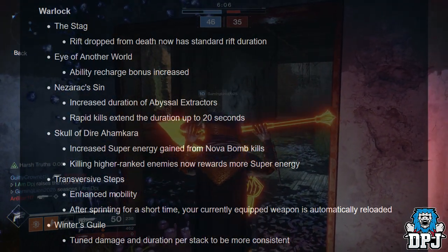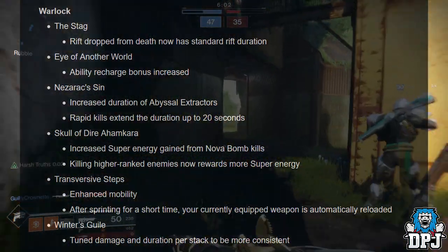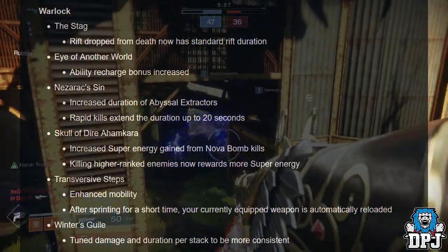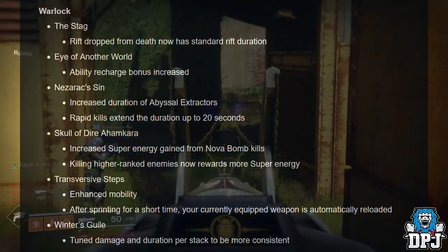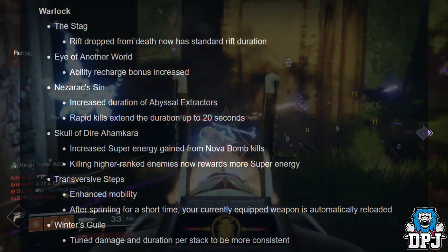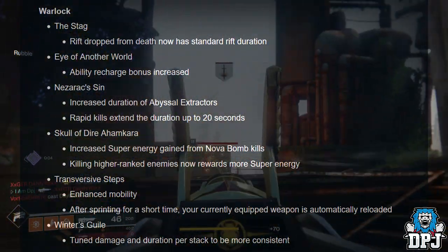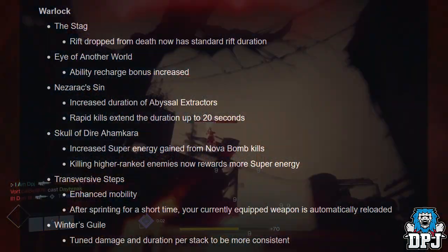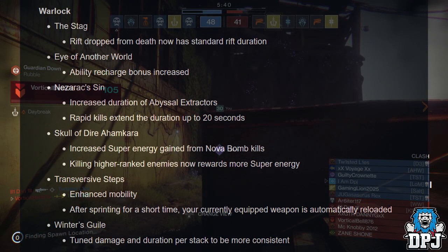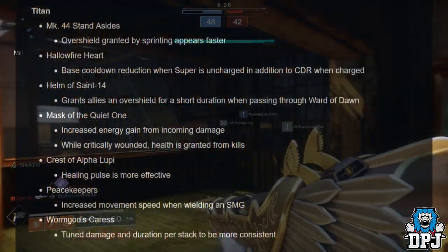Moving on to Warlock exotics: The Stag — rift on death now has standard rift duration with another rift ability recharge bonus. Nezarec's Sin: increased duration of abyssal extractors, rapid kills extend duration up to 20 seconds. Skull of Dire Ahamkara: increased super energy gained from Nova Bomb kills, killing higher-ranked enemies now rewards more super energy. Transversive Steps: after sprinting for a short time your currently equipped weapon is automatically reloaded. Winter's Guile: tuned damage and duration per stack to be more consistent.